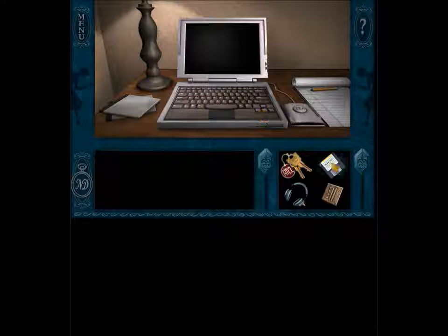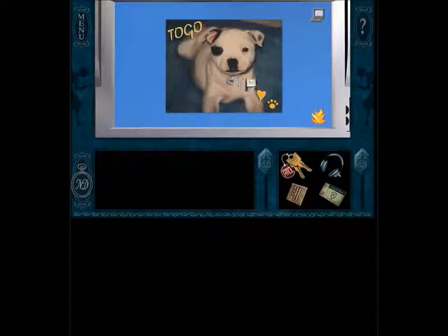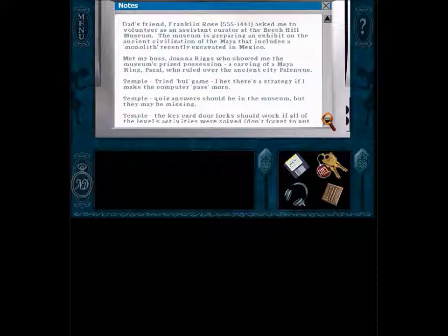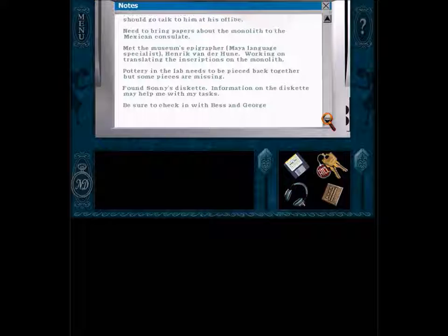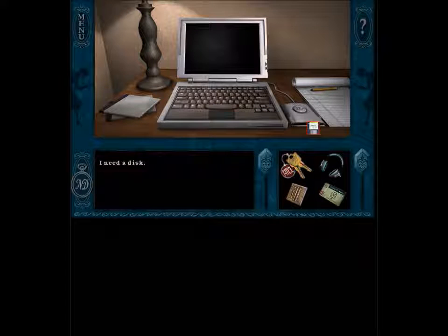Putting the floppy in — I need a disc. The floppy drive is next to it. Oh, this is a journal! It says: 'To pass the temple quiz, the answers should be in the museum but missing from the key card door. Locks should work if all level activities were solved. Don't forget to put my card and get credit for my work. Met art dealer Sinclair, who helps the museum purchase artifacts — should talk to him, bring papers about the monoliths. Met the museum's epigrapher, language specialist Van der Heun — he's translating the inscriptions. Potter in the lab needs to be pieced back together from the diskette.'